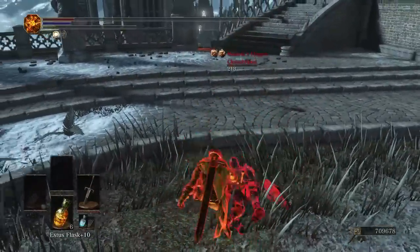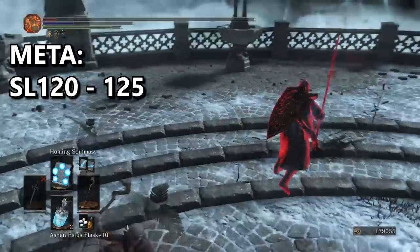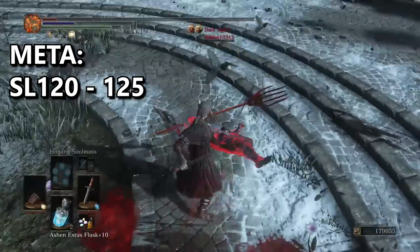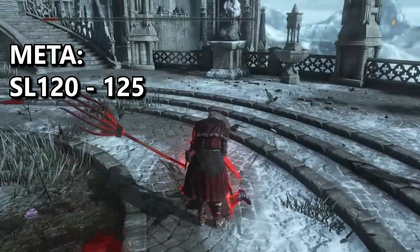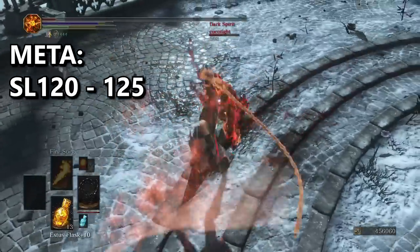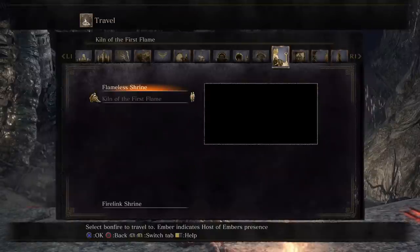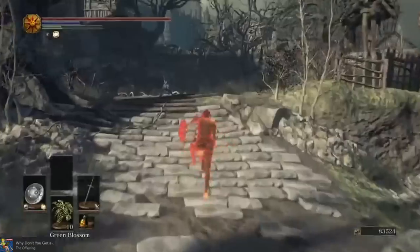The meta level is pretty self-explanatory: it's between soul level 120 and 125. It's generally used for ember dueling, fight clubs, and the arena. There are a few spots to invade if you choose to do so, mainly in the DLC areas. If you don't have the DLC, invasions will unfortunately be slim, but you'll find a few hosts at some of the more difficult bosses and definitely a few at Gank City — past Pontiff Sullivan and before Anor Londo. Always check the humanity icons by each area before you try to invade.